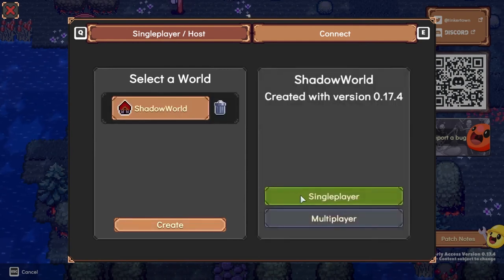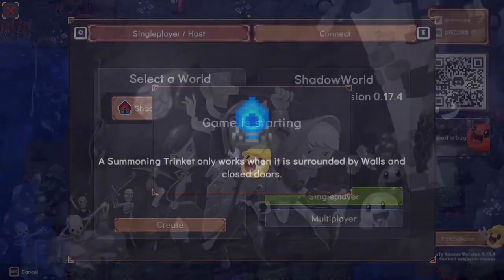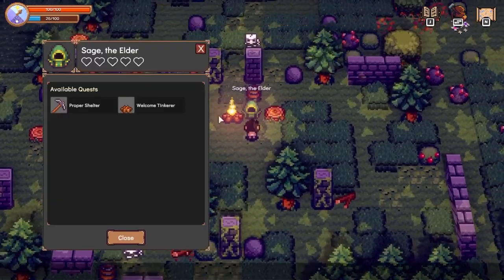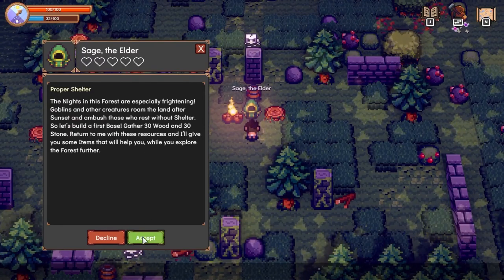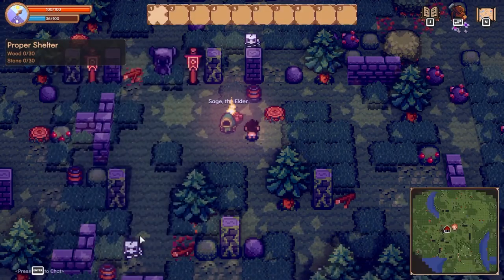Once created, the randomized world will take shape in the background and we can start our adventure. First we'll greet this mysterious figure over there. They might be suspicious, but that's even more reason to get over and start a conversation. Yes, we got ourselves a quest!